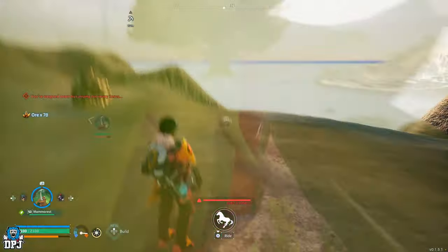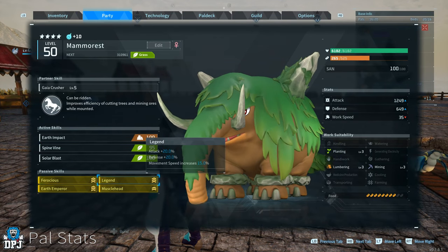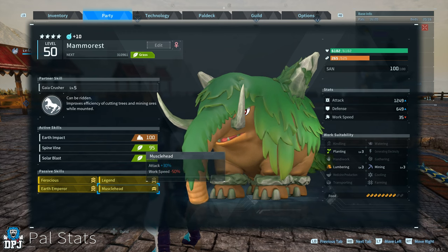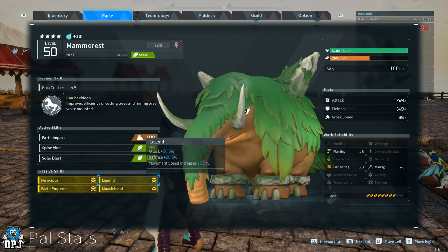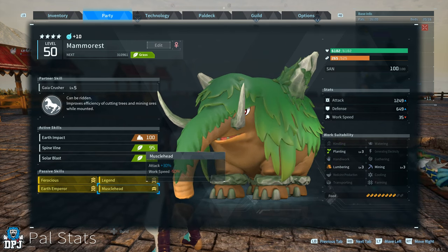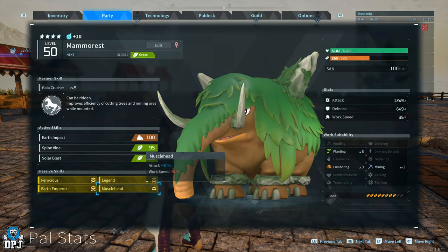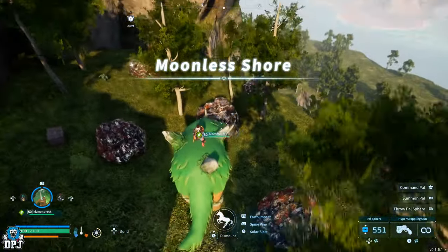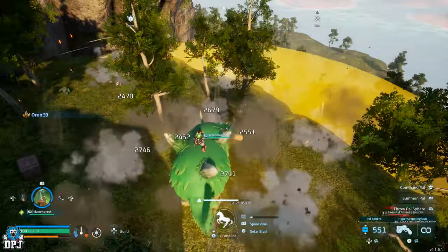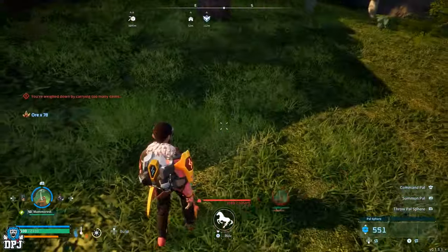The passives you want on Mama Rest are Earth Emperor, Legend, Ferocious, and Musclehead. We plan to maximize his attack value so that when we use this move, the attack damage is as high as it can be — meaning when it comes to farming ore it's a walk in the park and it only takes a single hit to break multiple ores. The main destruction area of this move is right in front of you, so you stand behind multiple rocks, fire it off, and it destroys them all, leaving you to just collect them.